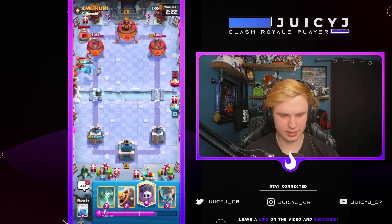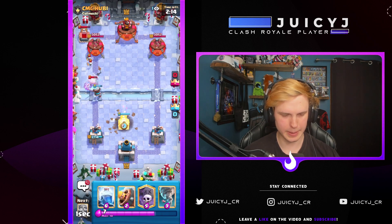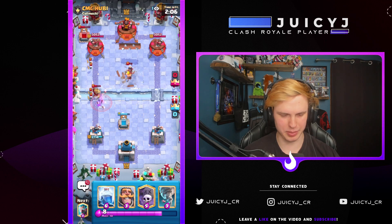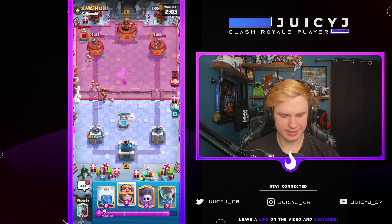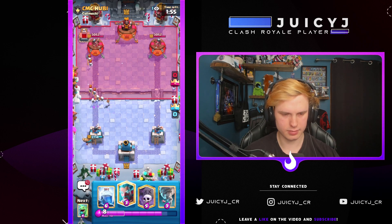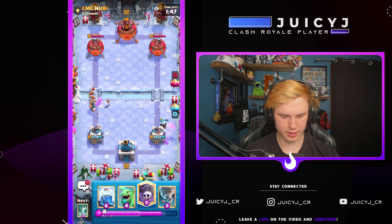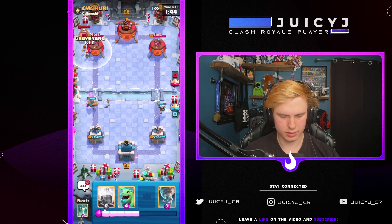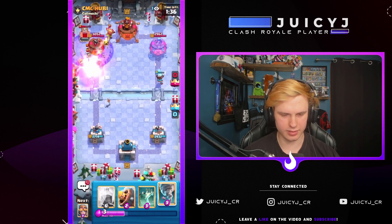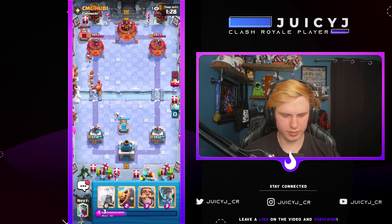He's gonna go with a Tombstone — very interesting. Let's get a Tombstone down as well. Gonna have to Barb Barrel the Princess because my cycle's pretty bad. Knight in the back. Let's go Graveyard with Baby Dragon here. He's gonna go Dark Goblin and then Rocket — that's fine, he's still a bit served defensively. I'm gonna Tombstone for the Dark Goblin, hopefully it crosses the river. Nice, perfect.